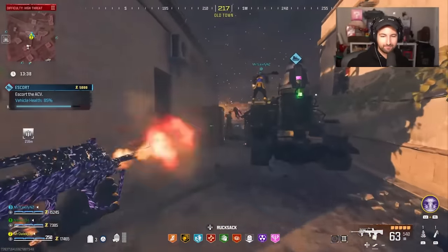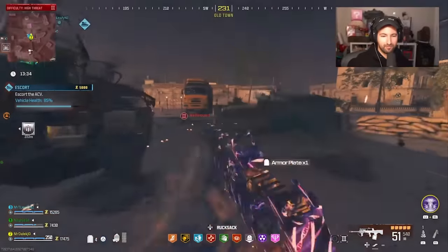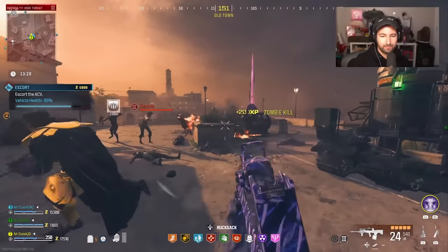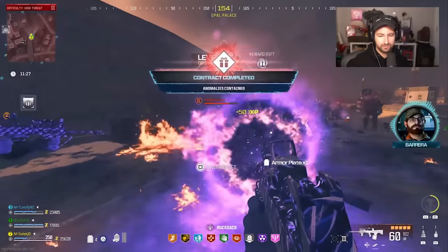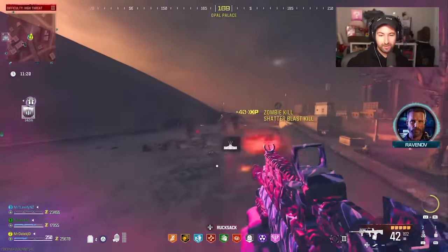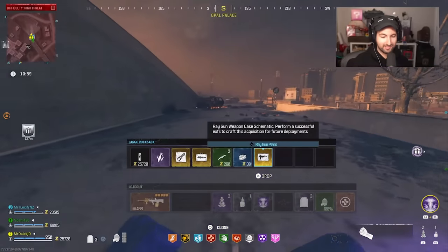We activated the escort contract and were surprised that it wasn't as difficult as we first thought it was going to be. Of course, there were a lot of sprinter zombies, hellhounds, and lots of chaos everywhere, but once we completed the mission, we got the reward rift. And as you can see inside the reward rift, we got ourselves the Raygun Schematic — not the Raygun weapon case, but the schematic so that you can craft the Raygun anytime, anywhere.